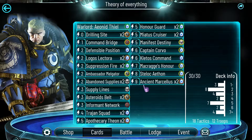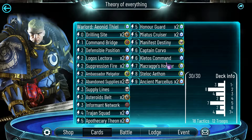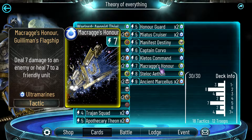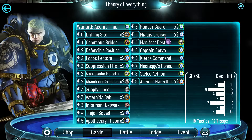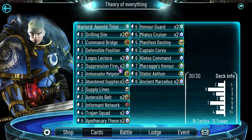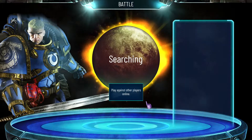I don't run that many of them main deck - only Suppression Fire, Logos Lectora, and also one Defensible Position. But we are going to try and generate a lot of them during the game. So what do we do when we have all of these energy manipulation things done? We simply use it to crush our opponents with bigger Astartes and a rain of damage in the late game with Mark Radgesonor, Miatrist Cruiser, and Suppression Fire and the ones generated by them. Let's jump straight into the games.